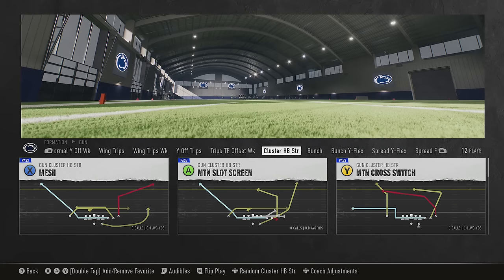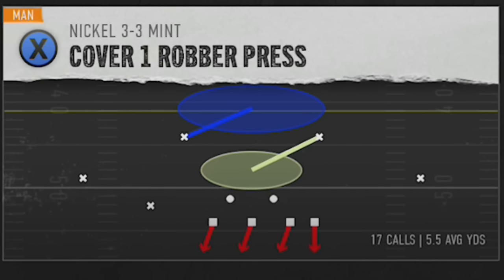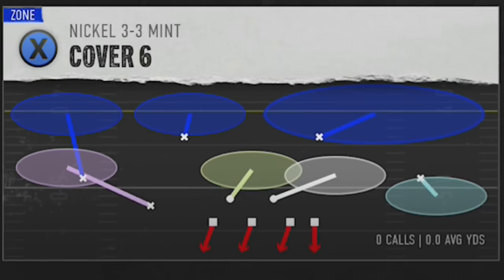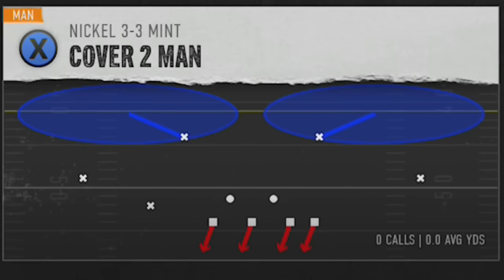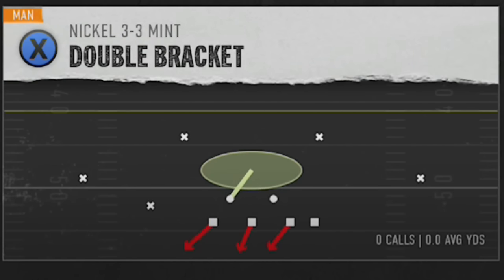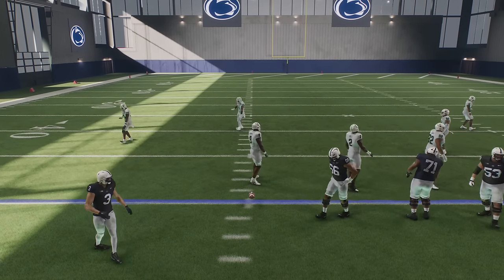The formation doesn't really matter — you can do this with a lot of routes — but I want to work to the outside or over the middle, and leverage is going to be the most important thing. I'm going to pick the Mesh because it has a nice corner route out there. On defense, I find press defenses work best, like Cover One Robber Press or Cover Two Man. Cover Zero works well too. I'll double bracket so I don't have to deal with pressure too much.